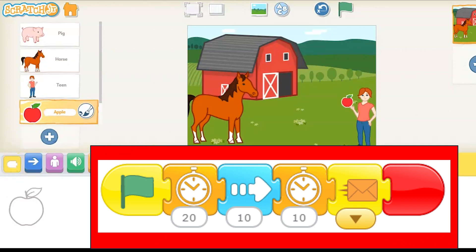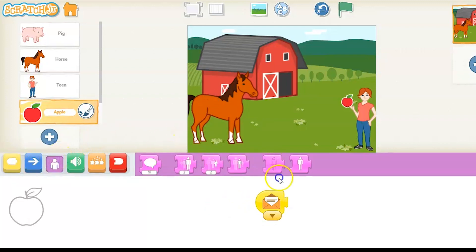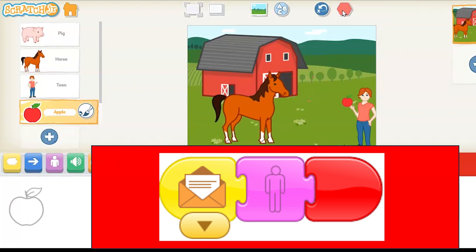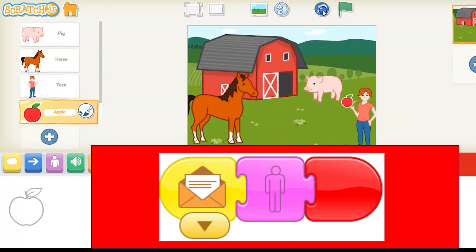It's going to send that orange message. The orange message is going to go to the apple, and the apple opens the orange message. What happens? Well, the horse is going to eat the apple, so that's why the apple is going to disappear too. So we hit our green flag — the piggy walks into the barn, the horse goes over, waits, eats the apple. And there you have our program.